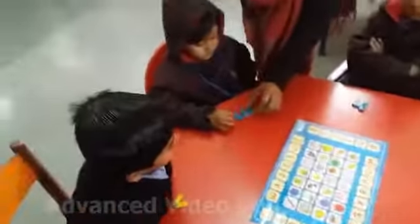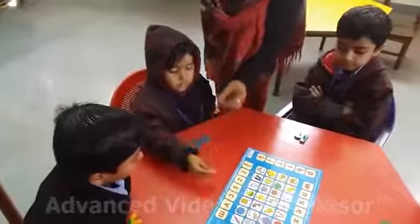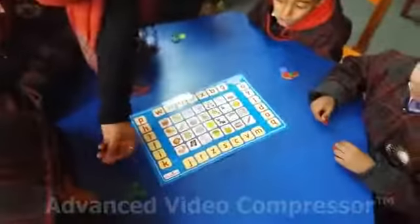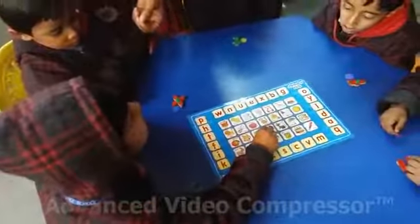Yes, Akita. Which letter? M. Where is your point? Take your point. Put it on the right picture — M for monkey. Very good. Y. Take your point. Put it on the right picture. Yellow. Very good.